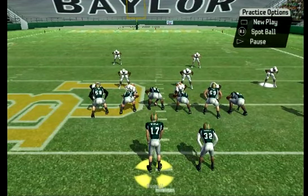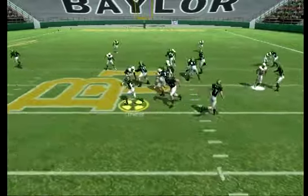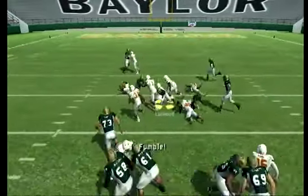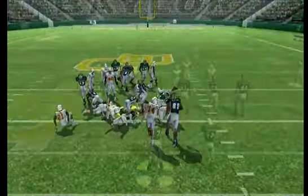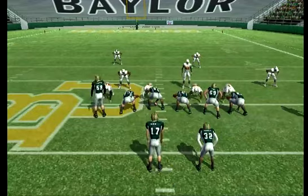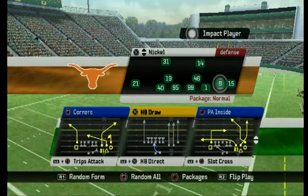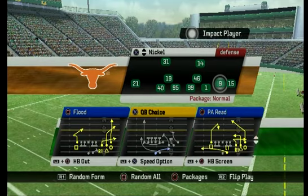Let's run it one more time before we use the other formations. He was juking there — I did not use the speed button, though he did fumble. Let's go do it out of shotgun trips over. We'll play the QB choice and go up against the nickel.